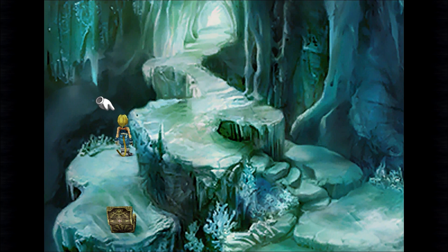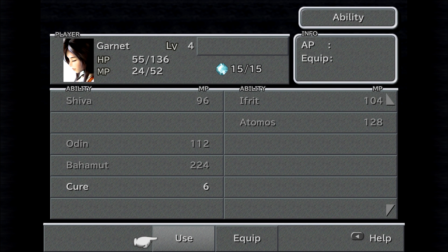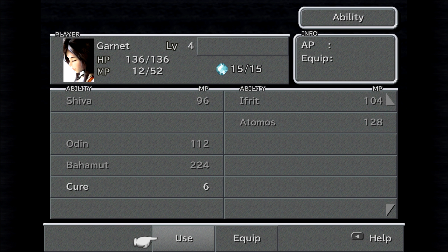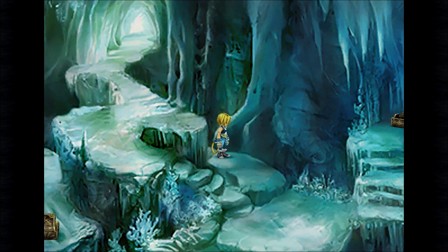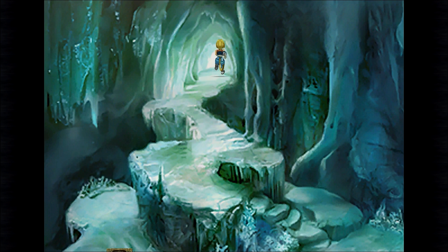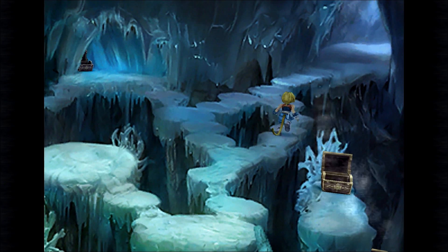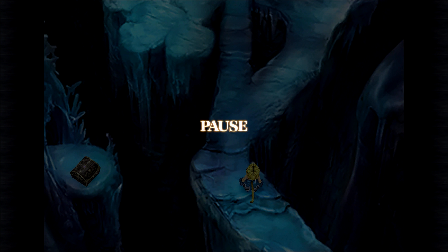Vivi has now learned Fire — that's handy! Let's use Cure from the Ability menu. That's good enough. MP is pretty low, so let's use some Ether on Garnet. Let's see if we can get through this cave now and find some Phoenix Down. Alright, time's getting on — what I'll do is leave this episode here. Please don't forget to like, subscribe and all the usual jazz. Thanks for watching, I'll see you next time!